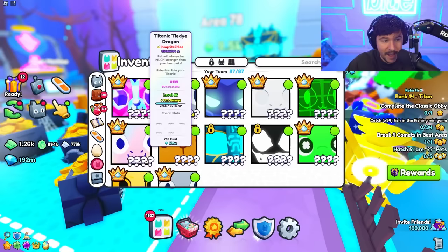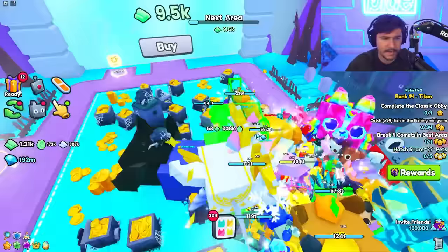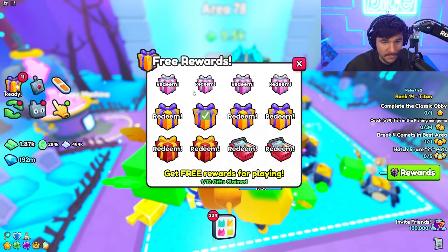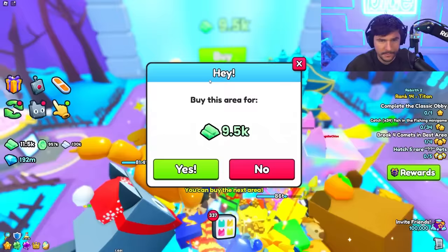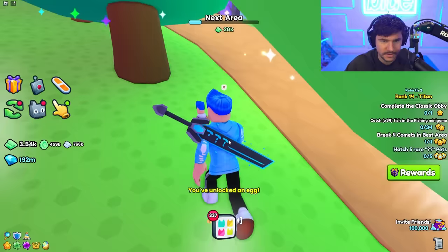I'm excited to try the crafting items because now I have entire golden equipment so we'll be able to fish and dig super fast. We need 9.5k to make it to the next zone. Let's start redeeming - the rewards are insane sometimes. We made it through. There's got to be a relic in this forest - I love this little forest area, it just feels unique as you're going through the game.